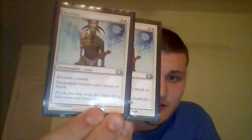Our planeswalker is Jace, Memory Adept — fantastic card. He starts at four loyalty. Plus one lets you draw a card and the target player mills a card. Zero makes the target player put the top ten cards into their graveyard. Minus seven lets any number of target players draw twenty cards. He costs two blue and three colorless. A great planeswalker to have in the deck.